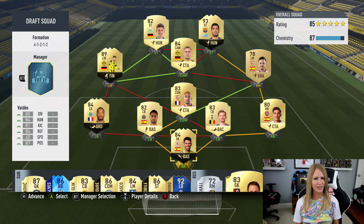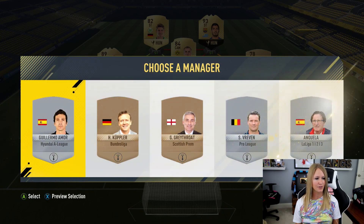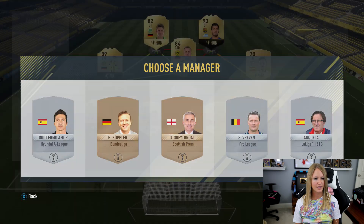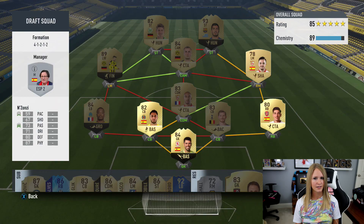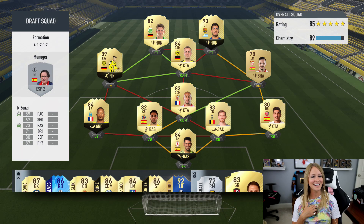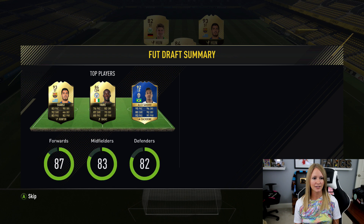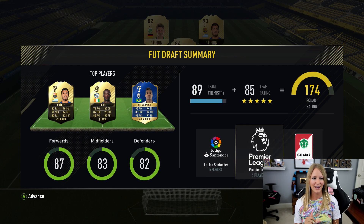The highest chemistry I see myself getting is 87. I'll try a couple of managers — we get 88, 87, 88, 89. Two different 89s, so I'll go with this one because I love his hair. The final team is 89 rated overall — Suarez, Torre, Alex Sandro. 89 chemistry, 85 rating. This is the team Snapchat chose for me.